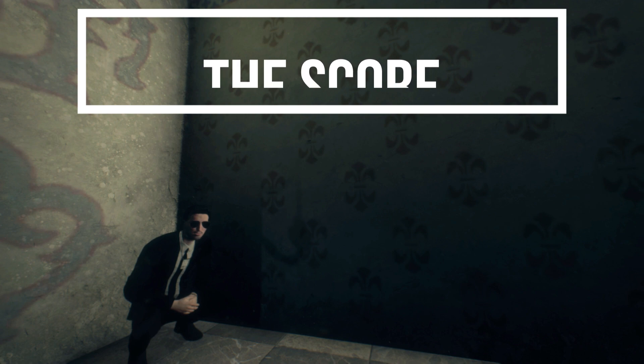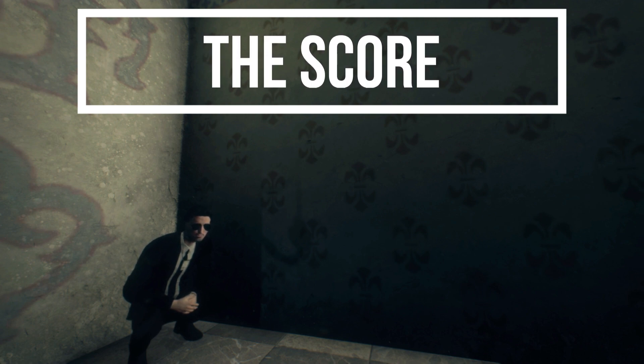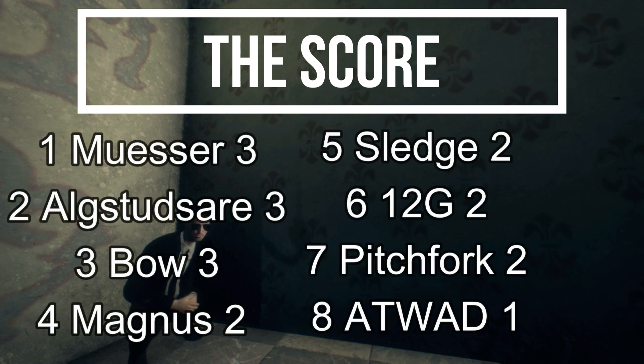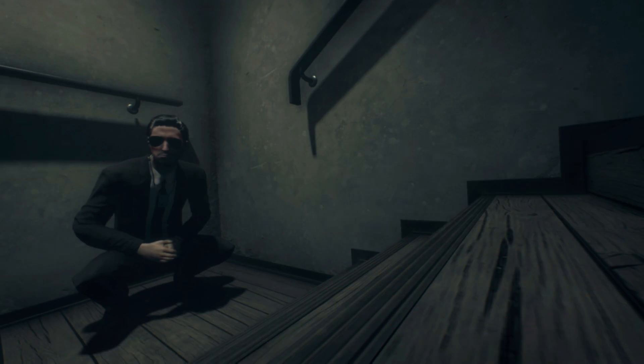Come the end of this massive amount of testing — three tests for the general stealth test and two tests each for the missed shot leeway — the scores are: in first place the Mauser, second place the ALG Stutzer, and third place the Bow, all scoring three. Then we have the Magnus, the Sledge, the 12G, and the Pitchfork scoring two. And the AT-WAD scoring just a measly one, proving itself to be the bottom of the top of the stealth meta. Let me know — would you rearrange this list in any way? Are there any weapons you would add and increase the amount of weapons in the stealth meta?